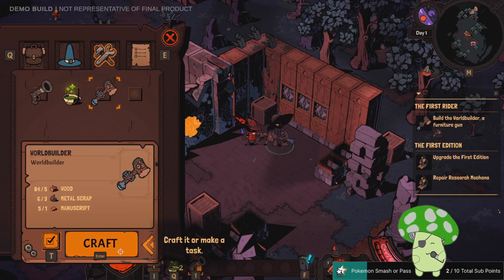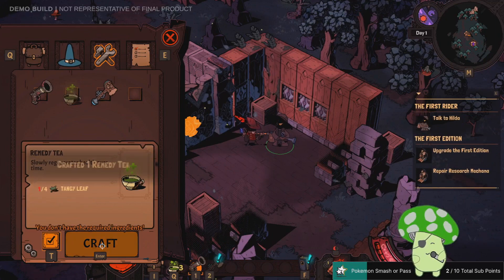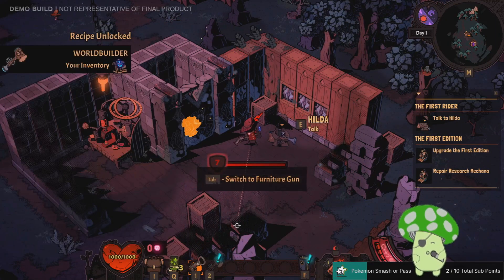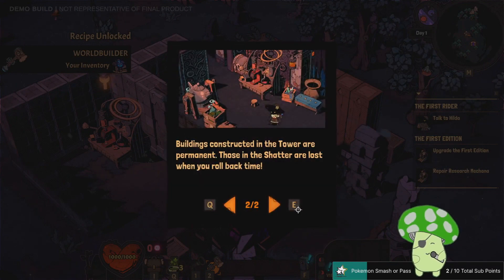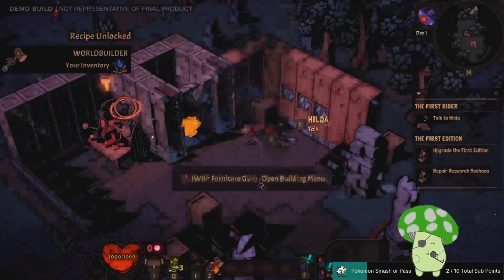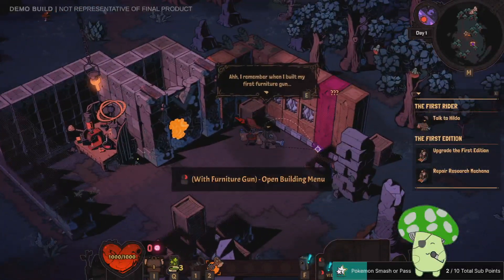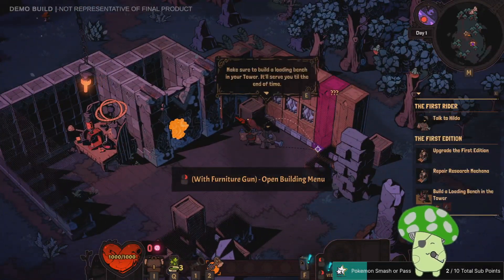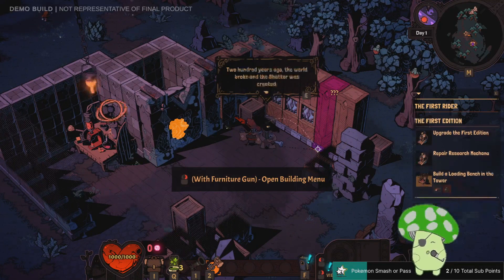The World Builder. World Builder can be used to construct and deconstruct buildings. Buildings constructed in the tower are permanent. Those in the shatter are lost when you roll back time. Make sure to build a loading bench in your tower — it'll serve you till the end of time.